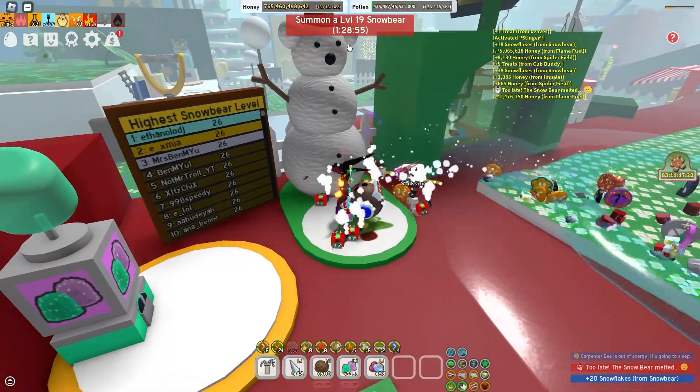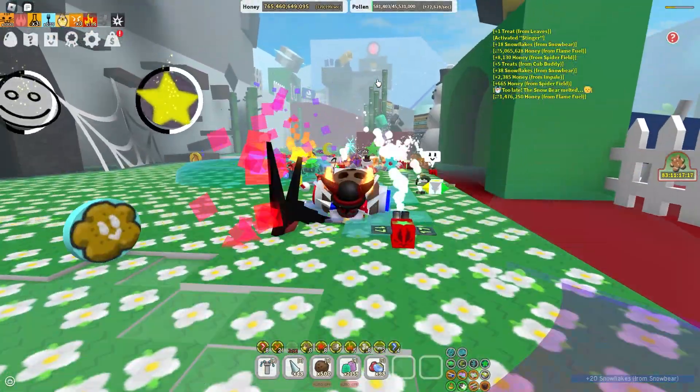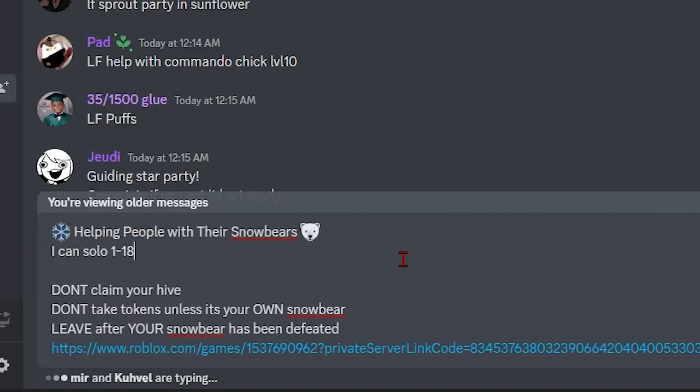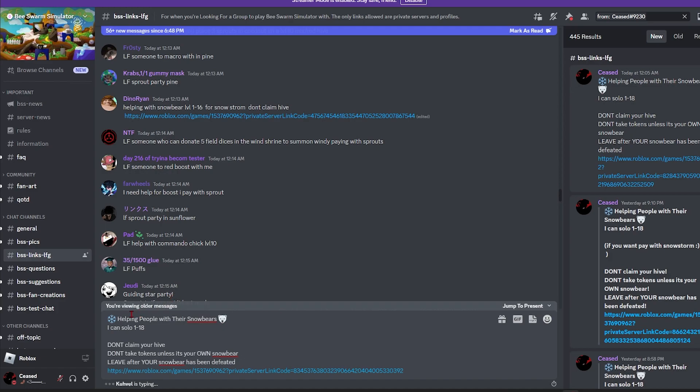Now you can just wait to redo that again. Let's get to the second part — that's the main part. For part 2, what you want to do is head on over to the Discord server for Beast Forum and go to the BSS links channel. I made a message saying I'm helping people with their snowbears — a solo level 1 to 18. What you want to do is get people to join your server, preferably a VIP server, and kill their snowbears. With that you can actually get their tokens and get a lot of them. I also made some rules: don't claim your hive because that's gonna make it lag, don't take tokens unless it's your own snowbear because I'll get more tokens that way, and I want them to leave after their snowbear has been defeated so that other people can join the server. Let's post it.